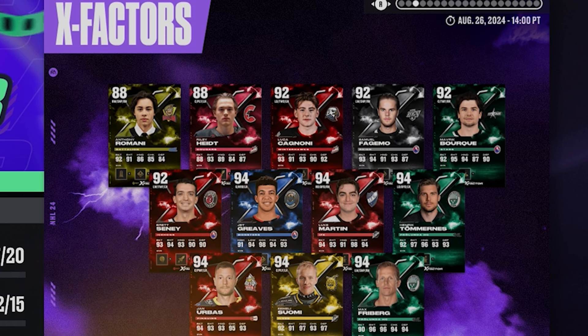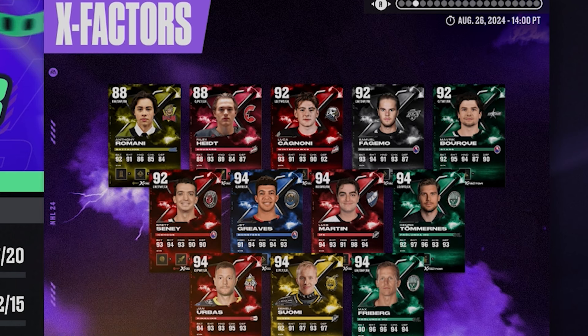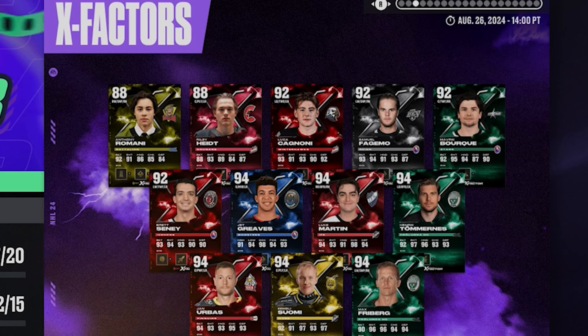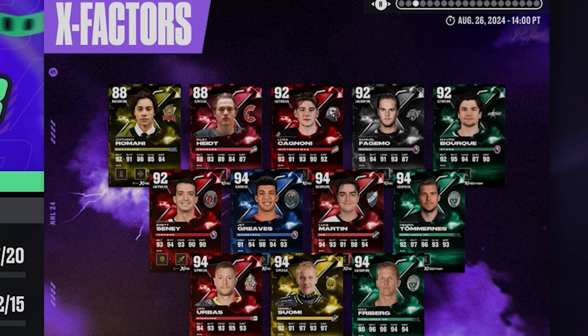The additional cards include Romani, Haidt, Gagoni, Fajmo, Bork — that's Brett Sini, a former Devils legend — Greaves, Martin, Tomerans, Arabes, Suomi, and Friber. I can't really read it 100%, it's kind of hard to read from a distance, but there are at least more of these.